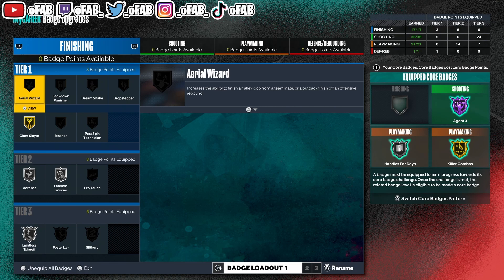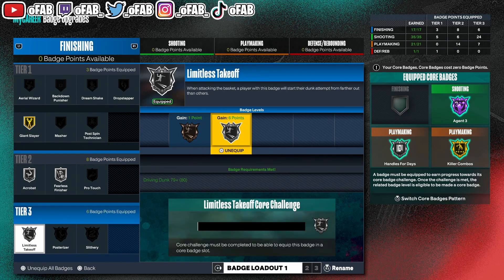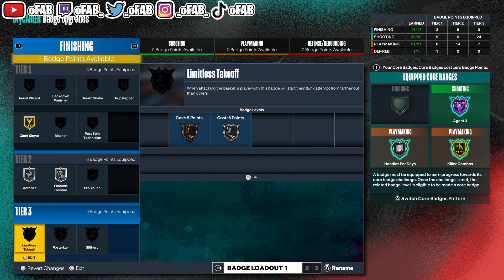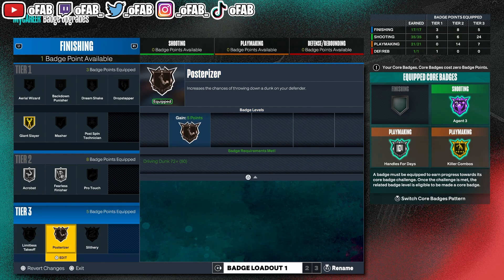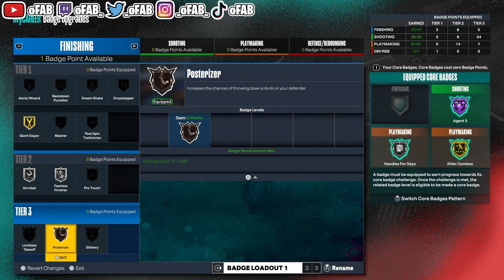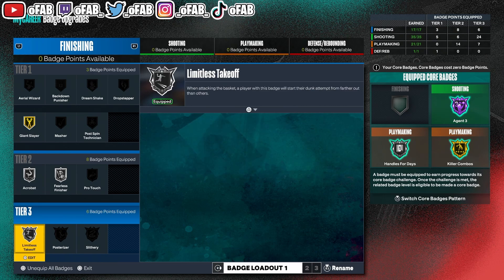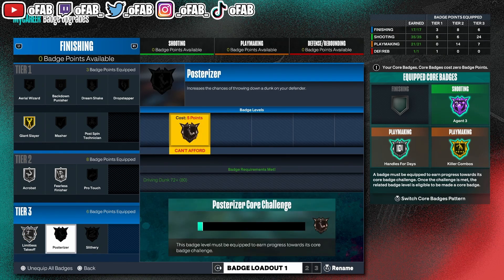So right away, my recommendation for finishing badges. This is how you know I'm lazy — if you look to the right there's no finishing badge cored. Just a Giant Slayer. I never touch the paint on this build, so I just shoot threes and mid-range. But I need to stop being lazy. If I was to grind this build, I'd take off Limitless Takeoff. Remember, you need Limitless Takeoff for your quick drop-off one dunk package, so when you're playing comp or sweaty games, keep it on. To fully max out this build, put all your badges into Posterizer — core Posterizer and then put all your badges on Limitless. I haven't cored Posterizer yet but I need to, so I can get both. Posterizer is free once you core it.